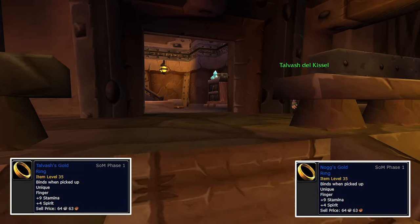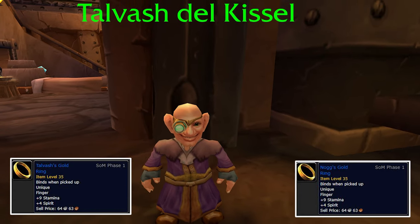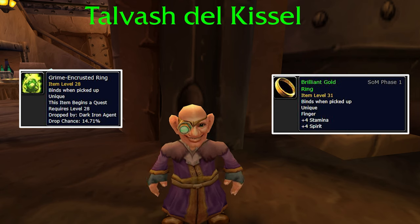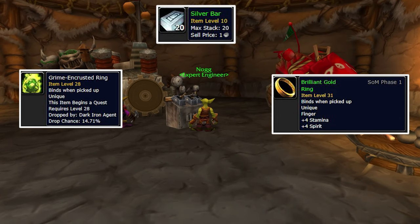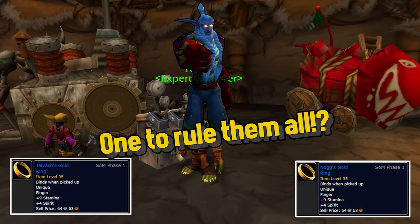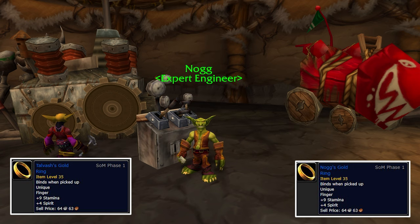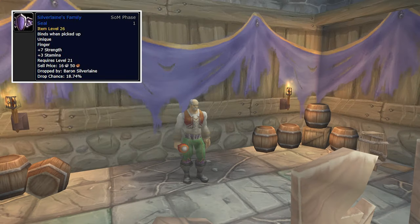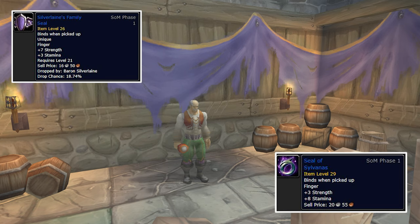Talvar's Gold Ring for the Alliance and Nox Gold Ring for the Horde is a nice ring from a quest item that drops from the Dark Iron Dwarfs in Gnomeregan. You will hunt for the Grime Encrusted Ring, and completing the quest will reward you with a green ring. There is a follow-up quest requiring a Silver Bar, Moss Agate, and 30 Silvers to upgrade the ring into a blue one, increasing your stamina by 9 and spirit by 4. Keep in mind that hunting that quest item from the Dark Iron Dwarfs can be dangerous, as many people have lost their characters trying to do it and accidentally pulled the entire Dark Iron Ring. Silver Lane's Family Seal is an amazing ring dropping from Baron Silver Lane in Shadowfang Keep. Sea of Sylvanas is another fine ring for Horde only, already covered in the level 19 item list.